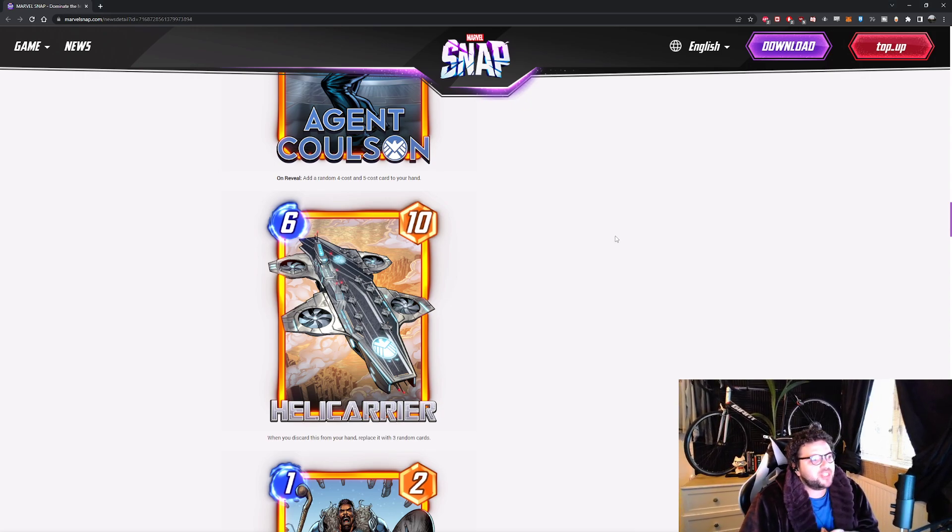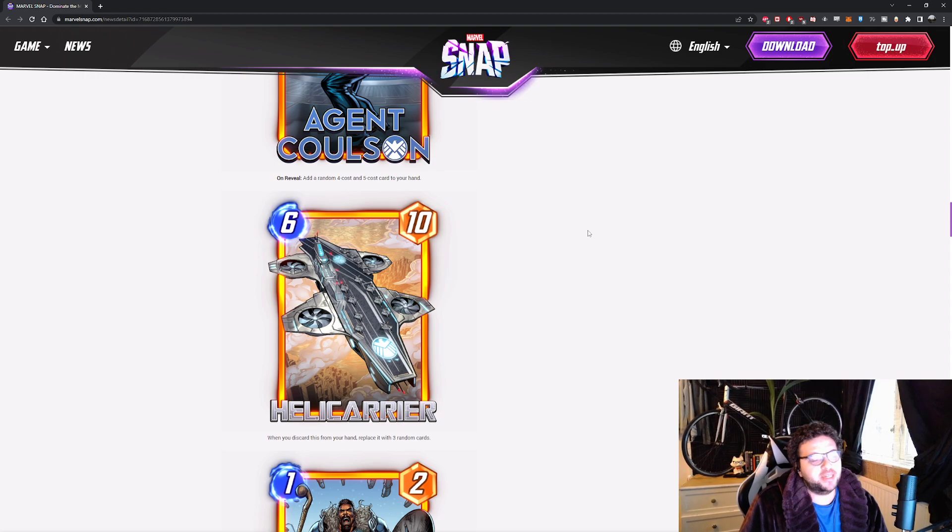Next card is Helicarrier — 6 energy, 10 power. When you discard this from your hand, replace it with 3 random cards. First of all, it's fantastic in Collector — 3 cards coming in, that's 3 stats for Collector. Same with Quinjet — 3 cards coming in means 3 reductions, 1 energy off each card. And obviously with Lady Sif — because this is a 6-cost, Lady Sif discards your highest card in hand, so you can safely include Dino in the list as well. 10 power at 6 is respectable on its own. Also very good in Hela — if you're playing lots of discard stuff like Hellcow, this fits straight in. The Quinjet Dino Collector synergy is very strong here.